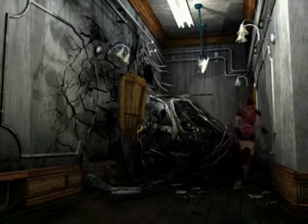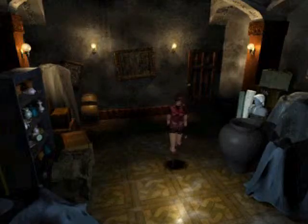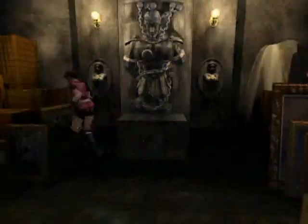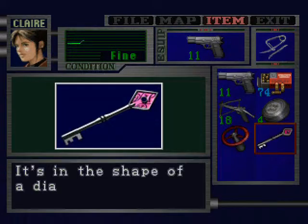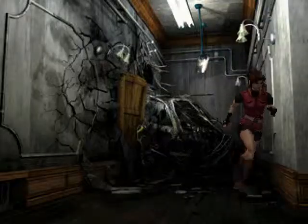We are going to head into here. Somebody's yelling. We have no way of removing the debris there for the time being. In this giant vase here there are some more ink ribbons. On the counter is actually what we want, which is the precinct key. As you can tell by its shape, it is in the shape of a diamond and therefore it becomes the diamond key. How many inventory spots do I have? Two. Not good enough. Not even close.